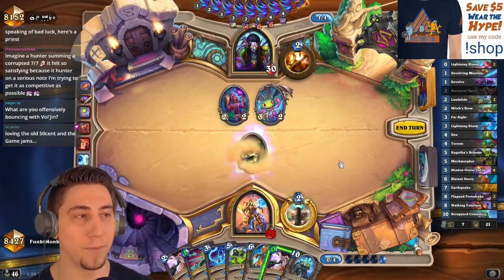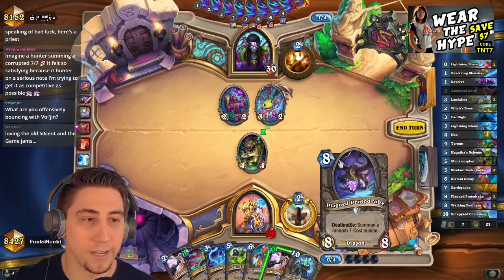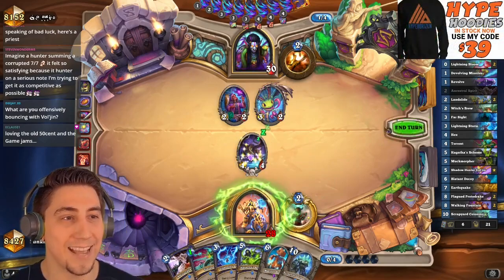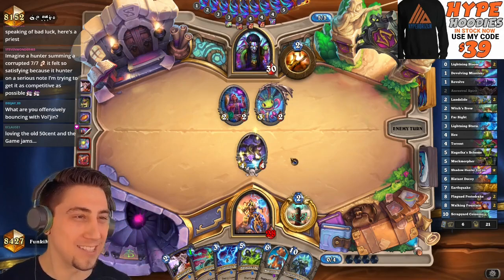Alright, make us proud Muck Morpher — don't get the Vol'jin, don't get the Vol'jin. I'll take it! I'll even Ancestral this as well. That's right, we're going big, we're going big on this Drake.